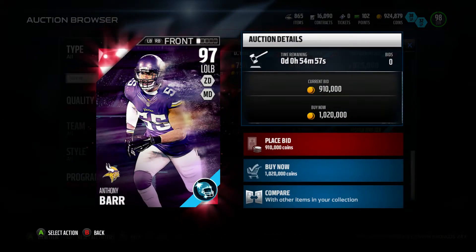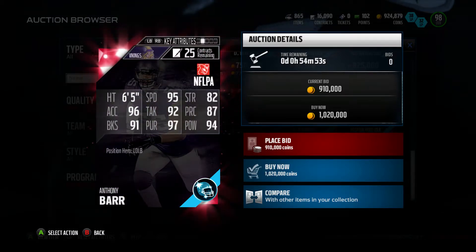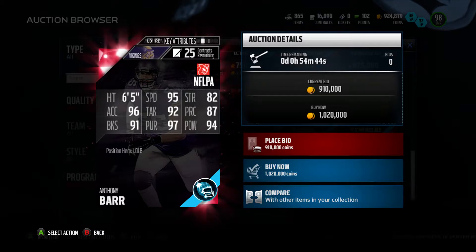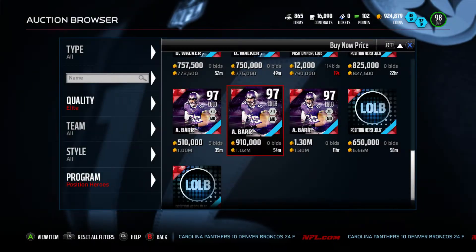Our other positional hero is 97 overall Anthony Barr. This card looks phenomenal: 95 speed, 82 strength, 96 acceleration, 92 tackle, 87 play recognition, 91 block shedding, 97 pursuit, and 94 hit power. Absolute beast of a user card right there.